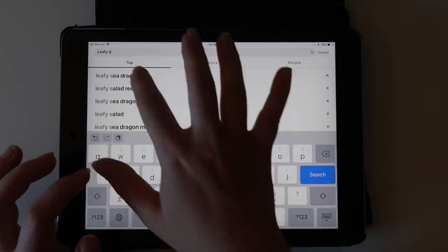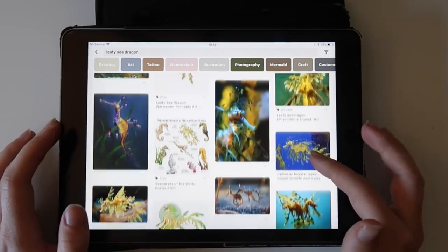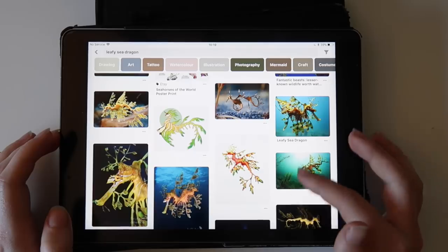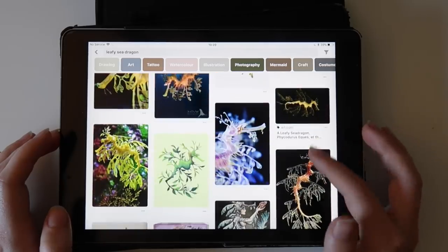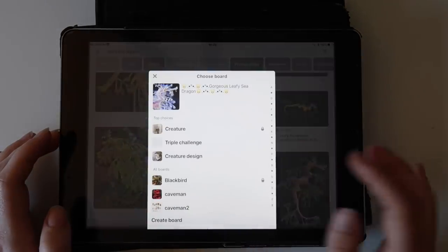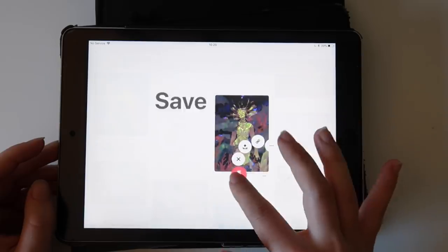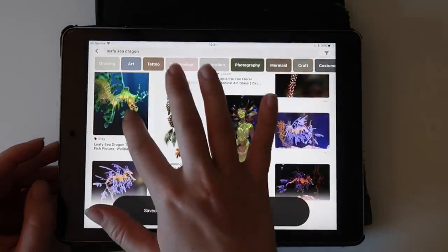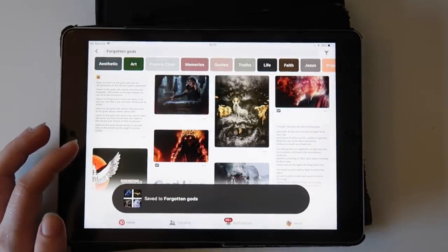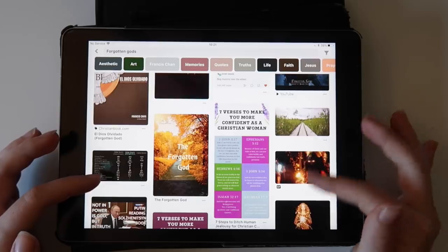Leafy sea dragon — okay we'll just do that. I remember seeing these and they're so cool. They have a few different species or variables of the same kind. They're pretty and we might have to do this one just because it would be really, really cool — like glowy eyes. Black and white and gold is always a favorite color scheme for gods.